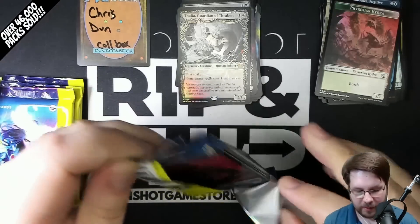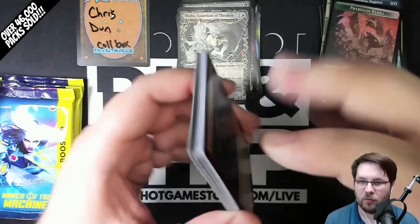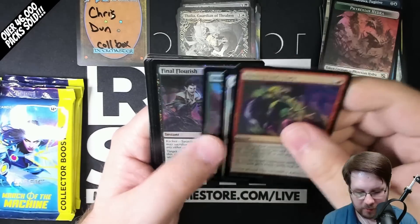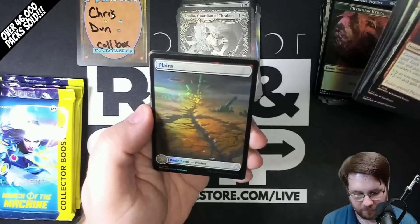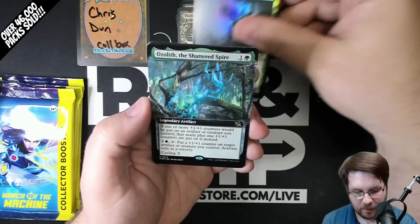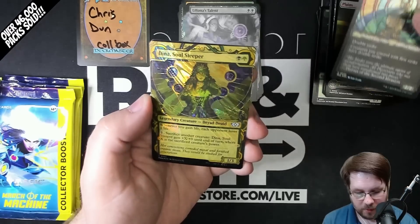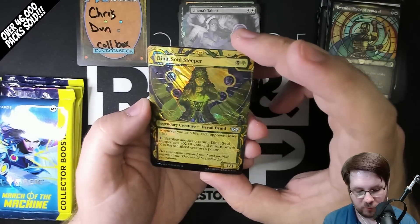All the Multiverse Legends are based in the showcase frames of their home plane, unless you get them etched — then they almost all have their original art on them, which is also pretty cool to see. Foil Planes starting us out. Deep Root Wavefinder, extended. Ozolus the Shattered Spire, extended. Liliana's Talent, extended.